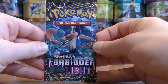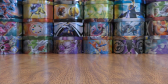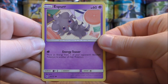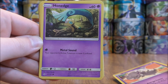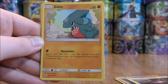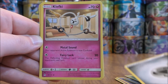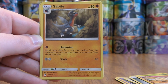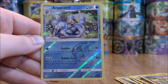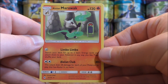Greninja pack now — Greninja GX is in this set. Green colored code card here, but you can still pull a Prism Star card in that Reverse Hollow slot. Pack starts with Espurr, Honedge, Noibat, Gible, Exeggcute, Metal-type Energy, Klefki, Gabite, Hoopa, Reverse Hollow of an Araquanid which is an uncommon, and the rare here would be an Alolan Marowak.